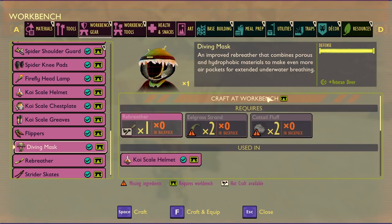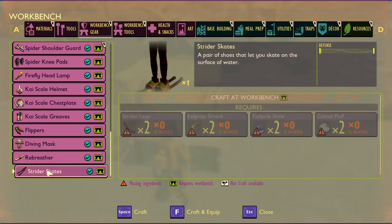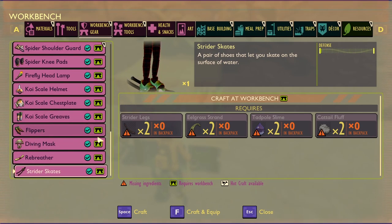The recipe could always be changed of course. And the koi scale helmet, which is going to be the most important thing — it maintains basically an air bubble underneath the koi skin, which allows you to dive quite effectively. The veteran diver bonus is what you'll get for having a full set of armor with that. So the flippers, the koi scale, and possibly the strider skates, which will allow you to go across the surface of the water, though that might not be in this update.